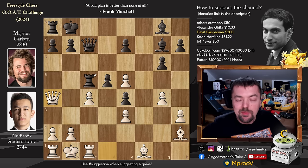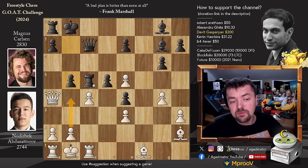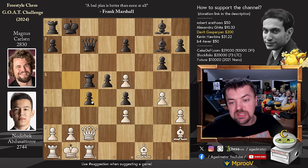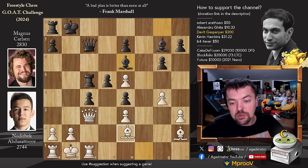For those who were able to do it, congratulations on finding this very nice idea. For those who just want to enjoy the show, it is pawn to b5 — now you see why that b4, c5 idea was so strong. The queen has to go back — you cannot capture, as the rook on c1 is undefended. Queen back to c2, and now b captures on c4. We have queen to c3, adding more defenders to the e5 pawn, and bishop to e6. We have bishop to e2, developing, and now king to b7.